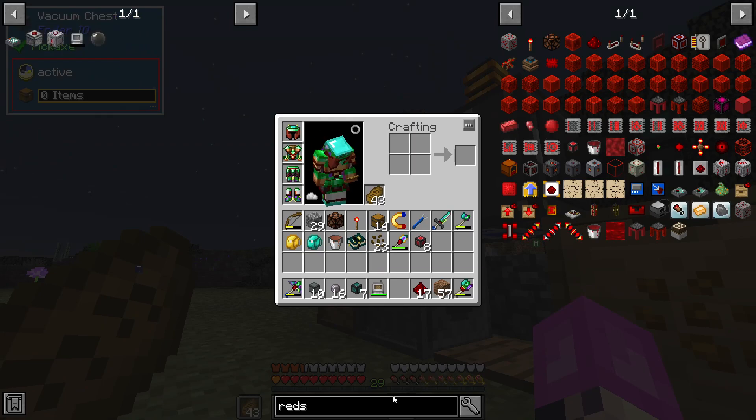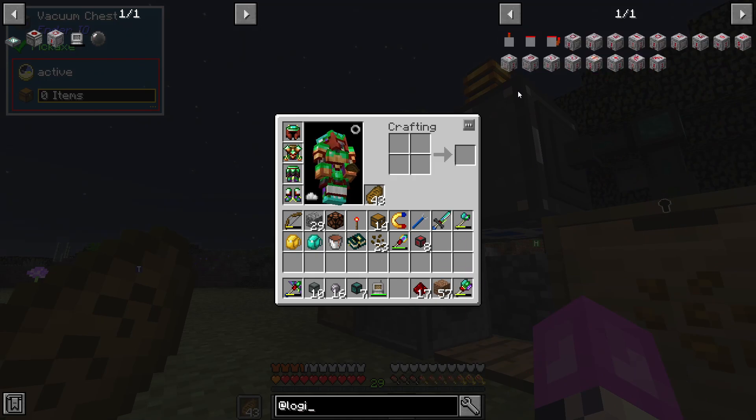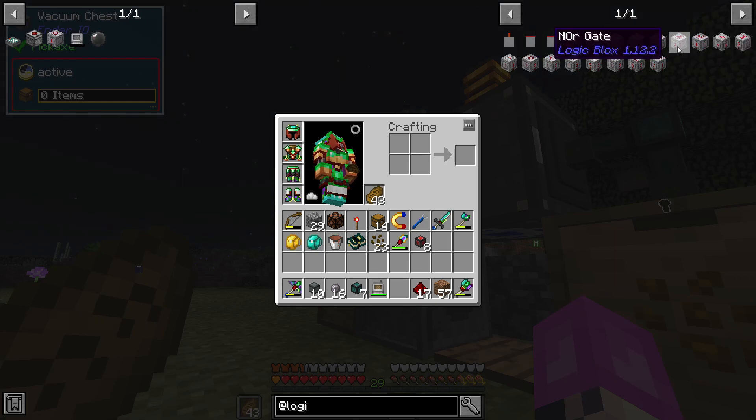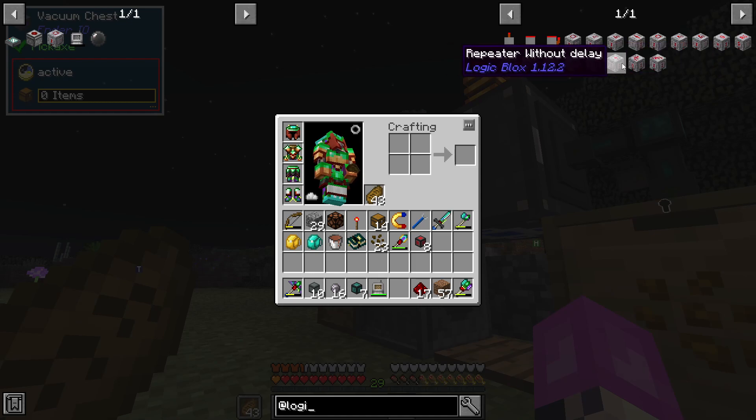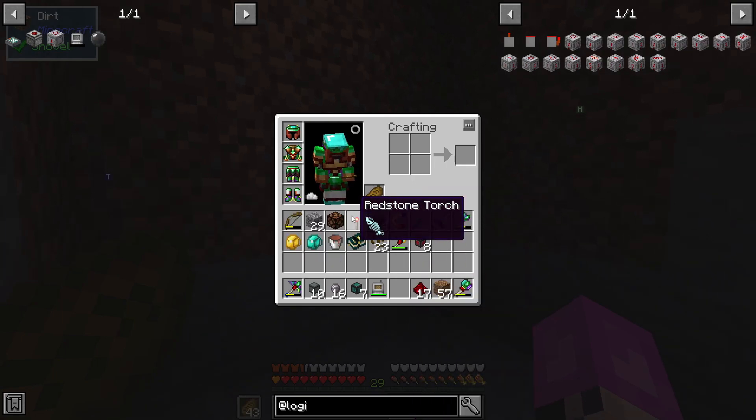I've added RF Tools into this pack, and I've also added at Logic Blocks. I'm not 100% sure how Logic Blocks works, or if it's even really that great. But we do have a few things that seem like a decent thing, such as the AND gate, OR gate, XOR gate, NOT gate, NAND gate, NOR gate, XNOR, gated RS, toggleable flip-flop clock, randomizer, digital analog, resistor, repeater without delay, and redstone bridge. I really wanted it for the AND gates — kind of just something simple.